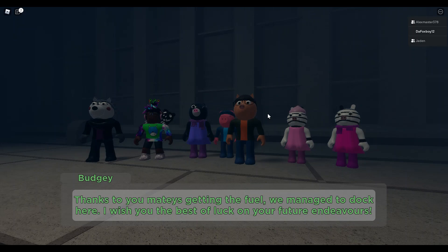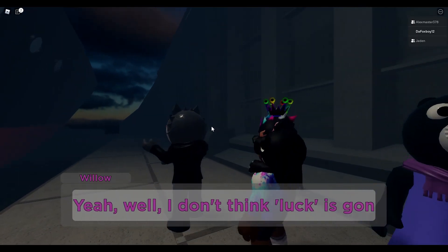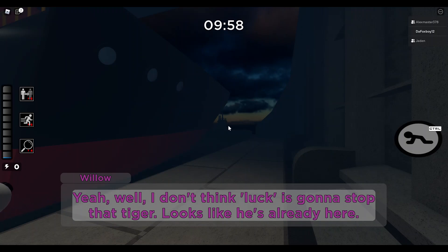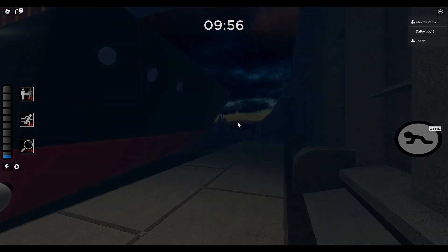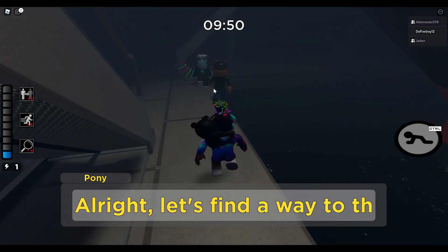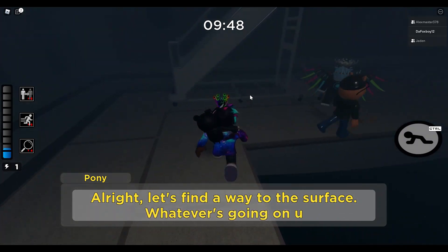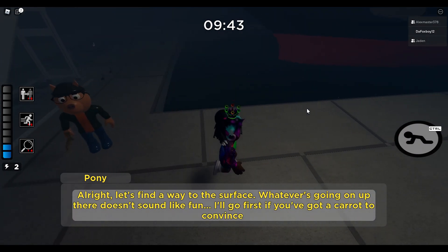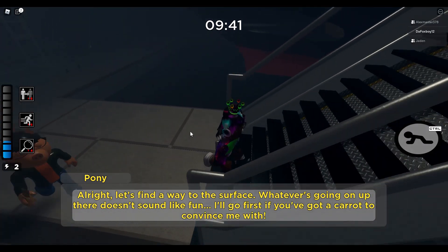So let's get started. Basically, in order to get the Piggy Book 2 true ending, there are a couple of steps we have to do first. We actually have to go to the Docks map and get Pony out of there without being attacked. You know how Pony follows us in the Docks map? Basically what we do is we keep Pony alive for the entire map until we escape.